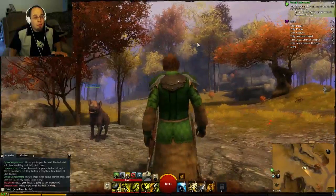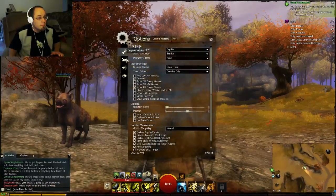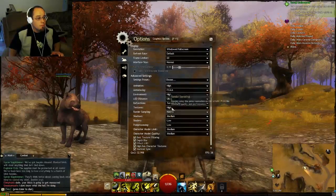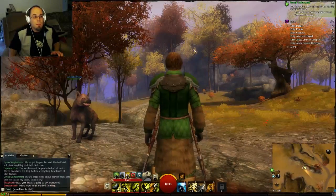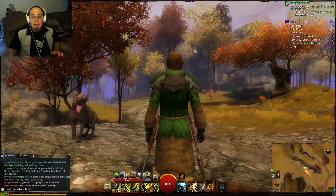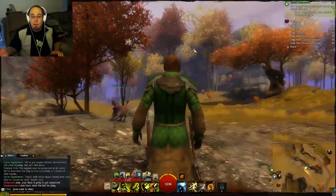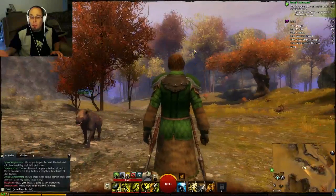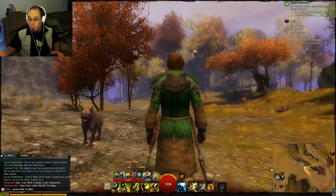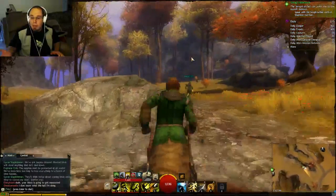That's with Load On Demand at low. With Load On Demand at ultra, the high detail model stays in from much further away. So I can keep walking backward, and that tree is going to stay in high detail mode for quite a while longer. Again, the more powerful system you have, the easier it's going to be to get away with that setting.